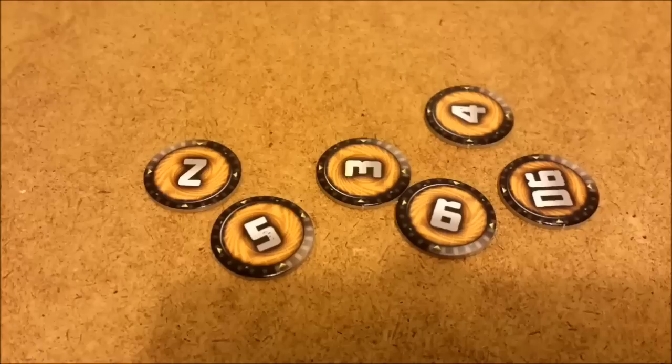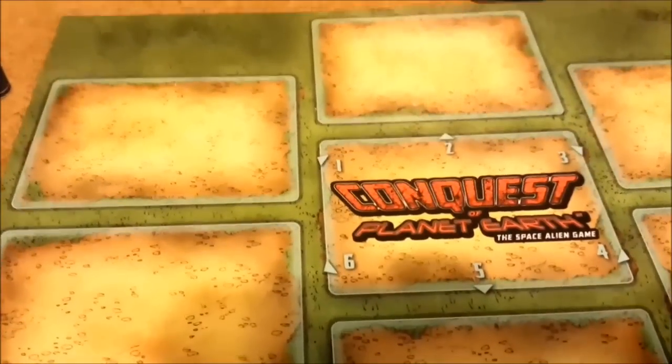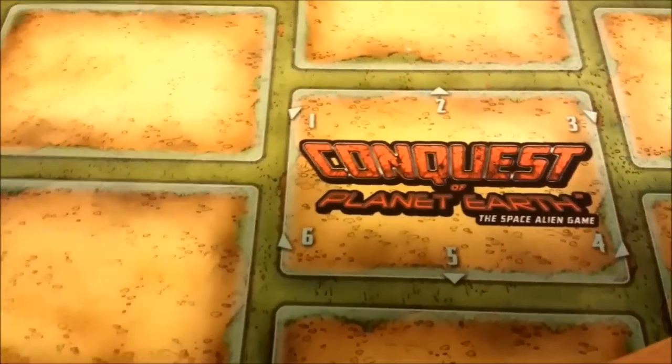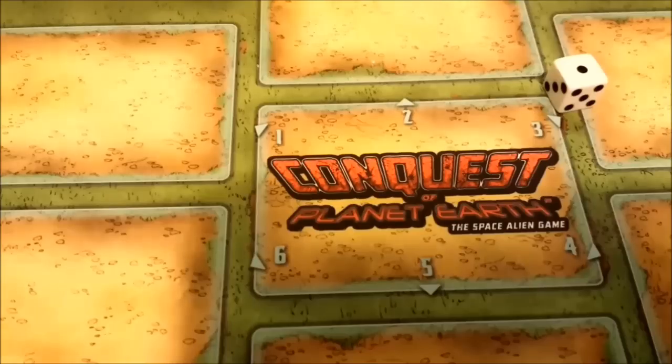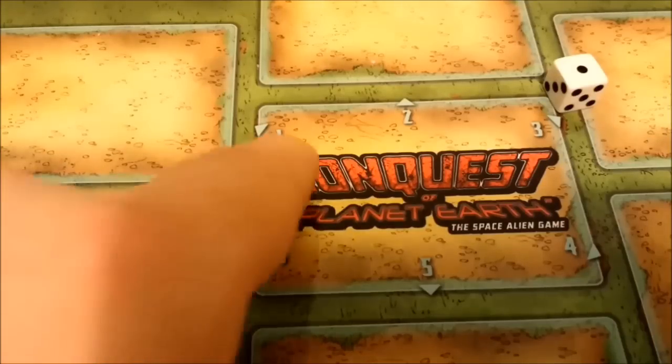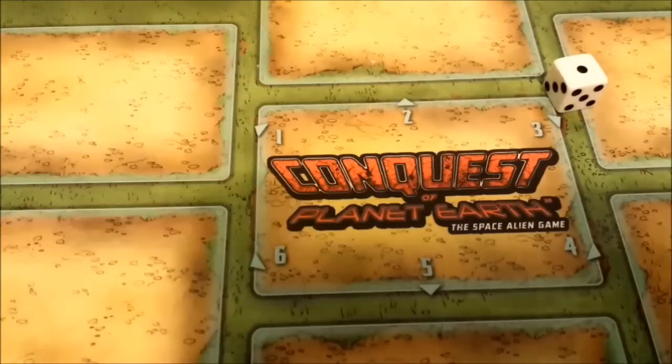Now we're going to go over the game map, briefly covering one component I won't mention in the game — the randomizer in the middle of the board. Any time something calls for a random tile, you select the tile and then roll a dice. The result — for example a 1 — indicates which tile is affected by the randomizer. That's how you'll use it; it won't really come up more than that in this demonstration.